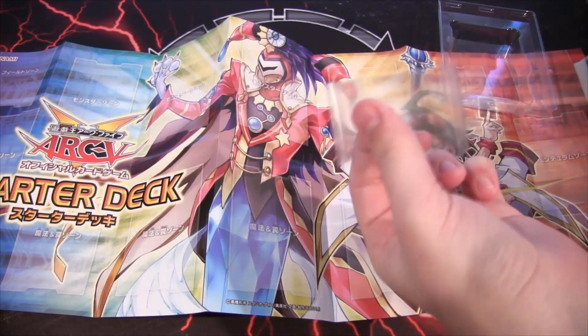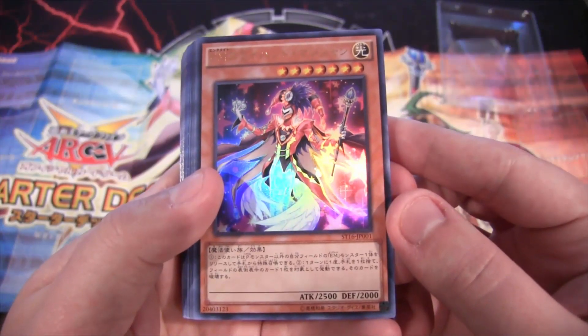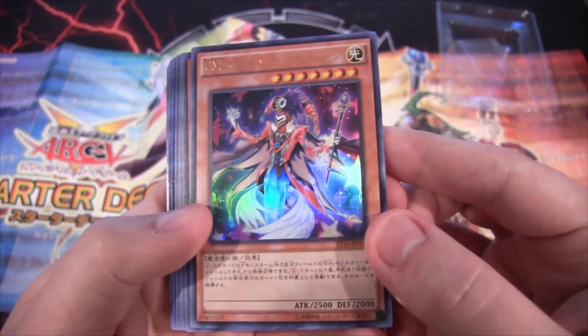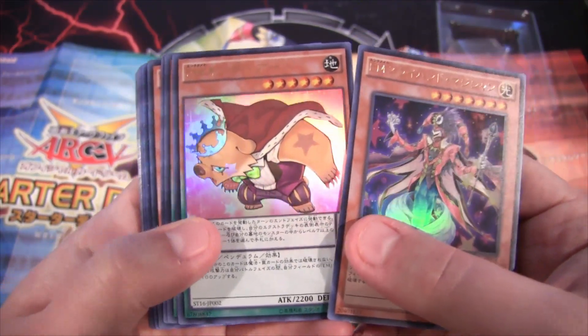And here are the cards. I like how they just have a plastic sleeve for the Japanese version — just a lot easier, you don't have to fight through all that plastic. Here's everything you're going to get in this starter deck. First off we have Performapal Slight Hand Magician — really cool looking card with a pretty good effect. It's our first ultra rare, and you also get a second ultra rare which is Performapal King Bear.